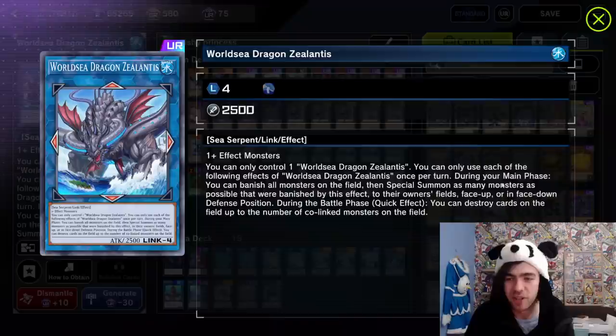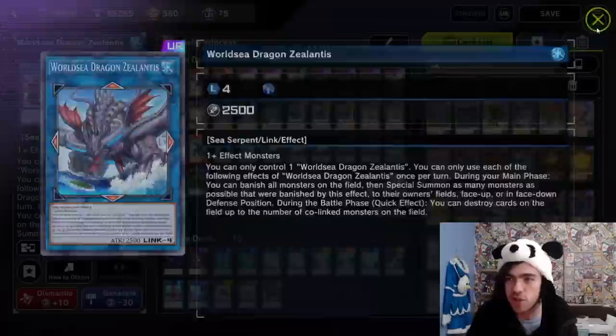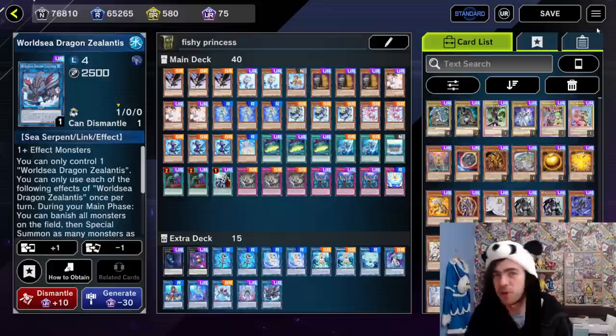You can only control one World Sea Dragon Zalantis. You can use each of the following effects once per turn. During your main phase, you can banish all monsters on the field, then special summon as many of those banished monsters as possible to their owner's fields, face-up or face-down in defense position. So normally what this card will do is banish everything on the field and then summon back everything it just banished.